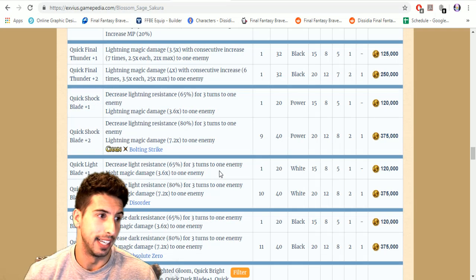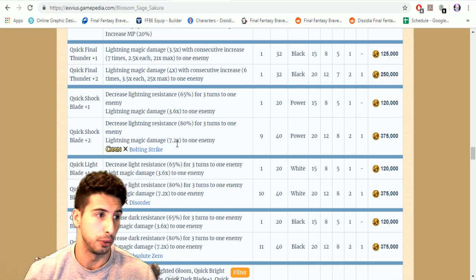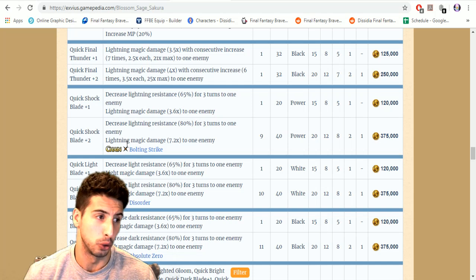Something really cool — Sakura can now chain with Bolting Strike. Quick Shock Blade plus two decreases lightning resistance by 80 for three turns to one enemy, deals lightning magic damage 7.2 times to one enemy, and chains with Bolting Strike. So if you're an Esther fan and don't have a chain partner for Bolting Strike, this is a really useful option.